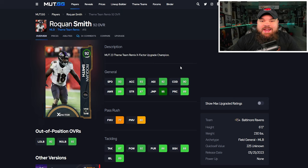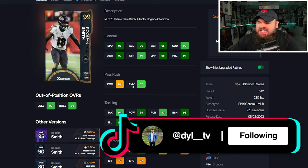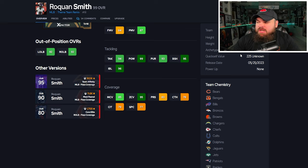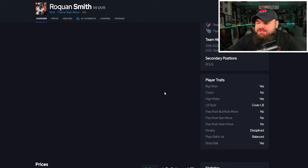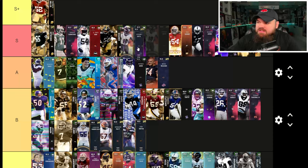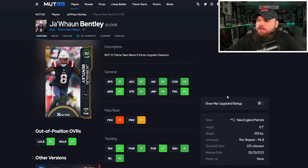Now we have Roquan Smith — showing max ratings, can be up to 98 speed, amazing play rec, 6'0" field general. He has 84 finesse moves and 87 power moves, so he can rush the passer. Block shed and impact blocking are good, man coverage 85, zone coverage 95. He also gets every single AFC team chem, so if you run an AFC theme team I would put him S tier. For traits, big hitter and play ball in air balance. Without theme team he's A tier, but he's one of my more favorite cards in the A tier.